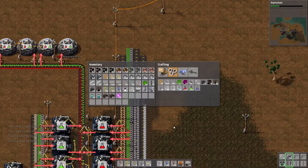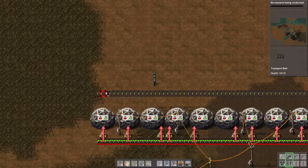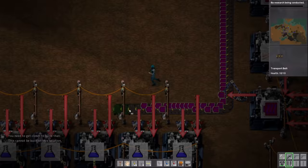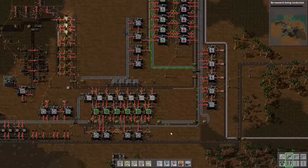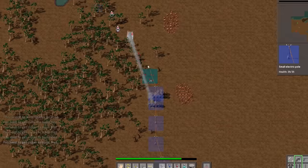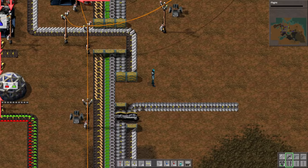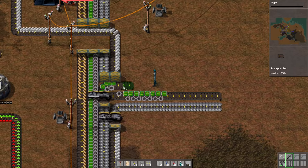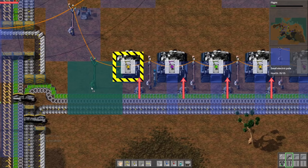We want to make those science packs. To do it we need this and that. You are making the wires and you are making the advanced circuits. Here is the output. Seems like we need to upgrade the electric circuit production, and it's problematic because we don't have enough copper. Where is the copper? So we need to do a little bit of spaghetti. Let's make a splitter, and here we're gonna make another splitter. This is awful, but at least it's working.